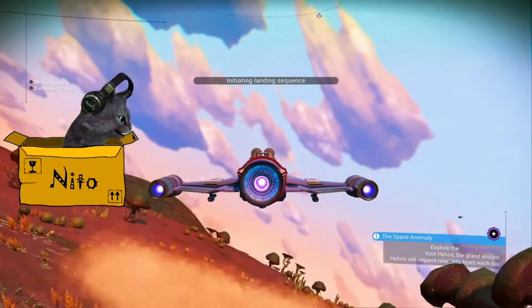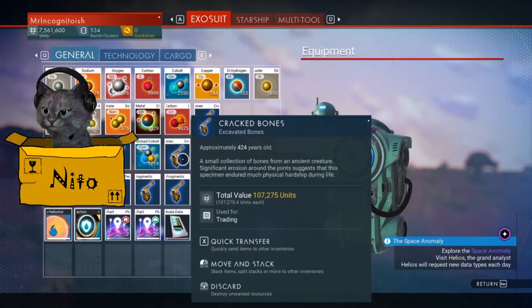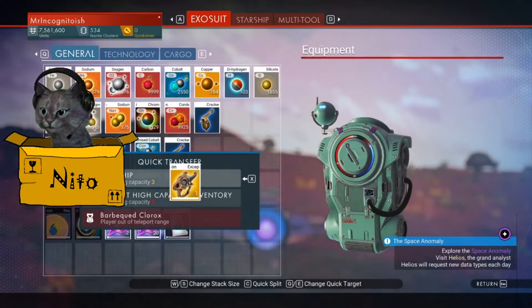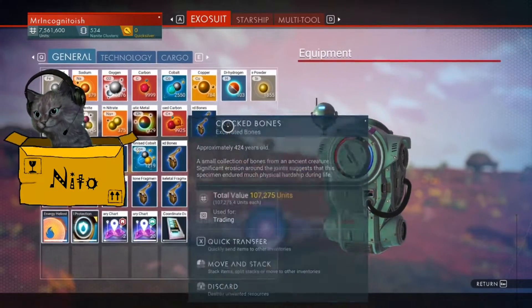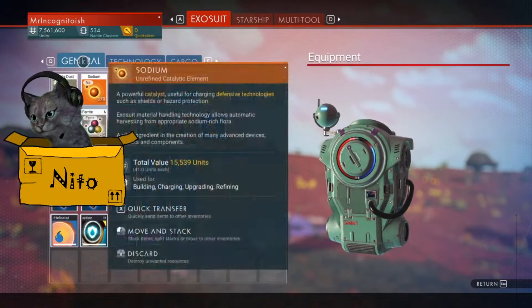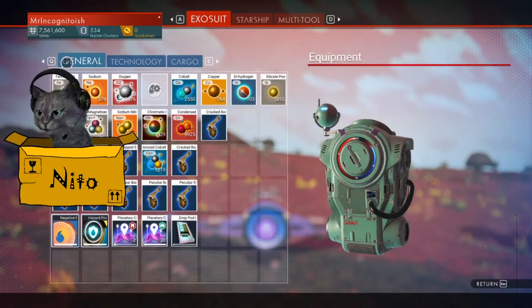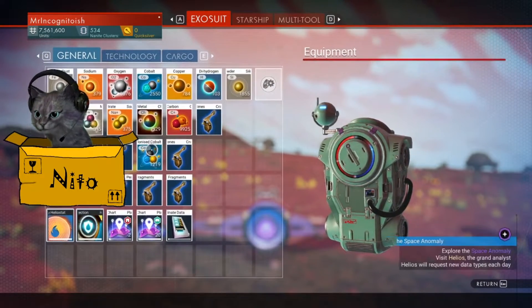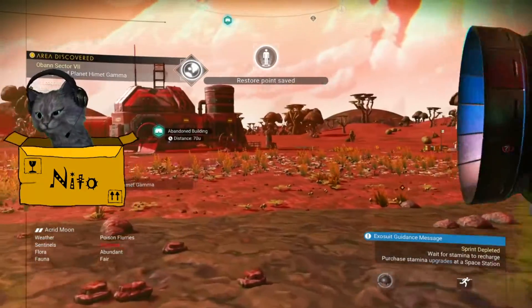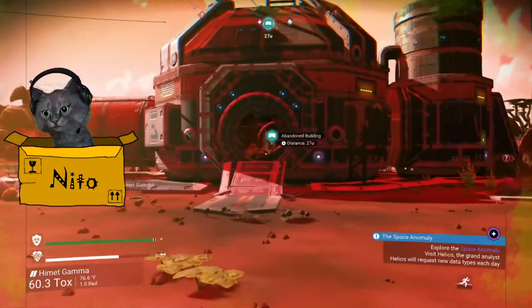Soccer balls. My favorite. One that will let you use the app on your Tesla. Put this on the Starship. And this one. We can put the carpet in there. We found an abandoned building. Sentinels are not only angry, they're frenzied here. It's good to know.